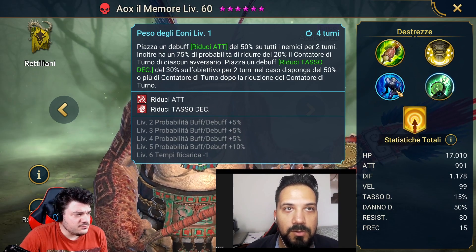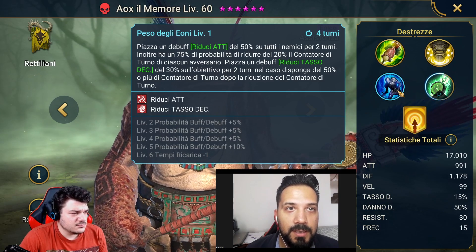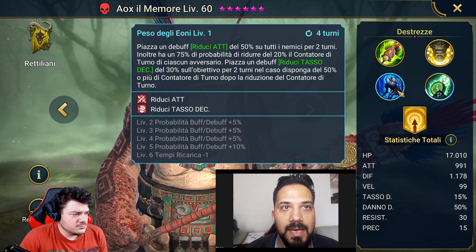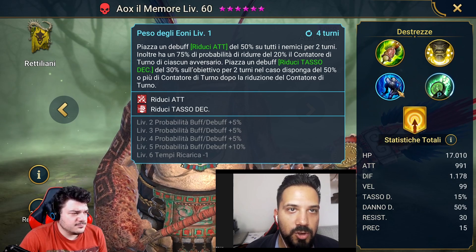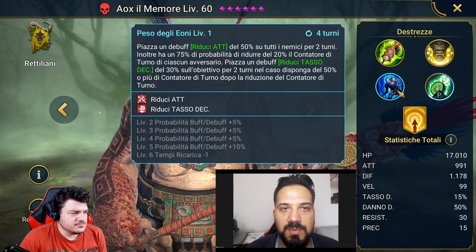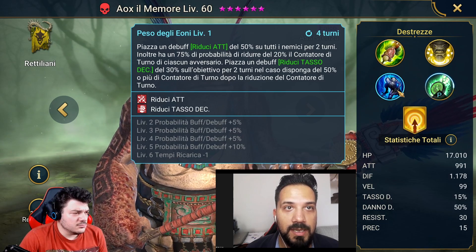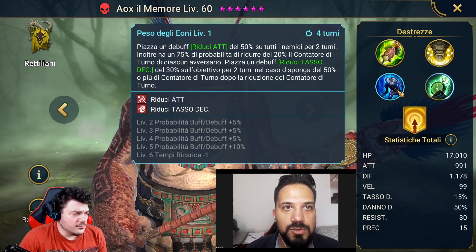A3 — Peso degli Eoni — is an excellent skill for a conventional team, but in our case it doesn't have any advantage regarding the mechanics of this fight, because it's a skill that tends to protect the entire team with an attack debuff on all opponents for two turns. In addition, it has a 100% chance to reduce the turn meter of each opponent by 20%. Obviously we know that the Clan Boss can't be manipulated by turn meter reduction, but in a context like the Crypt it's an excellent skill.